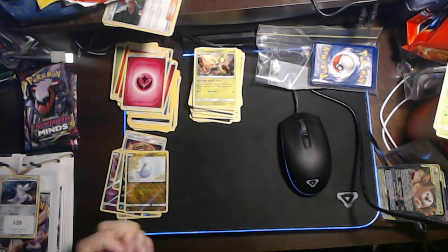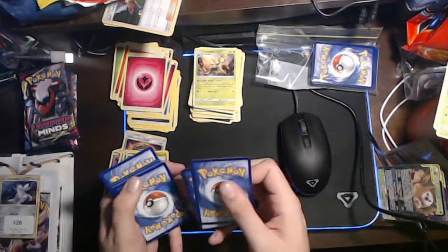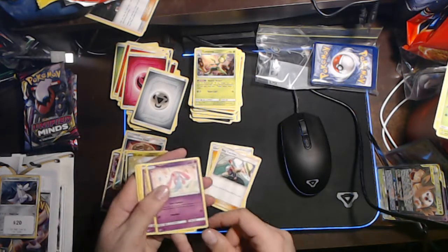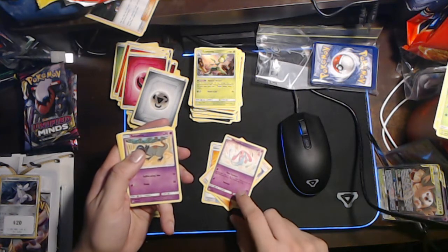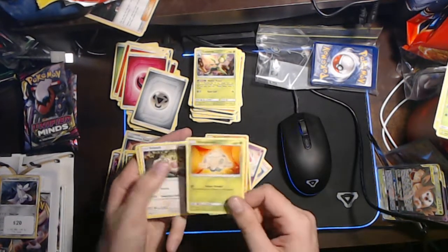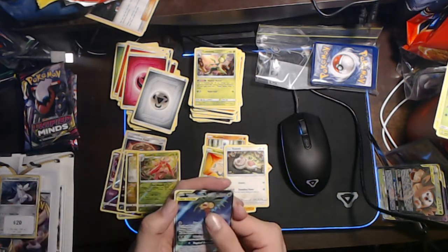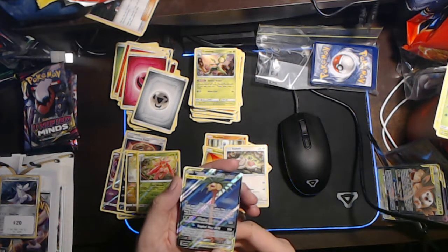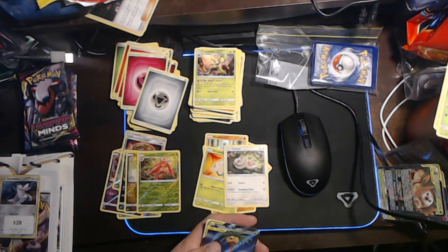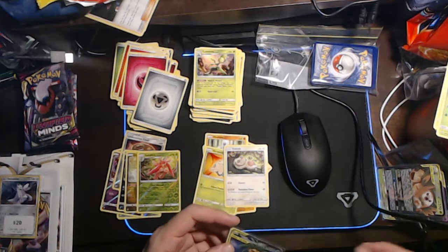Bit of a letdown with these Unified Minds so far. Speaking of letdowns, we've got a green and white - and it feels like a full art. Steel Energy, a Giant Bomb, a Bug Catcher, a Mesprit - she's one of the fancy Pokemon from Diamond and Pearl - a Sandile, a Riolu, a Meditite, a Shroomish, a Slakoth, a Lurantis, reverse holo, and we got a Rallet and Alolan Exeggutor with the fancy effects. I think that's not quite a Hyper Rare but it's a Full Art though.